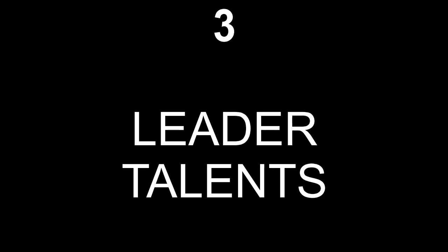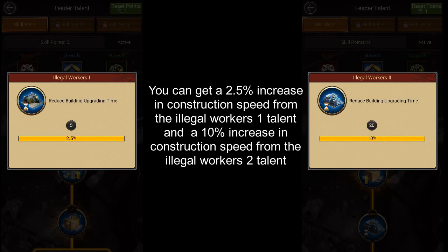Number 3 is Leader Talents. You can get a 2.5% increase in construction speed from the Illegal Workers 1 talent, and you can get a 10% increase in construction speed from the second Illegal Workers talent.